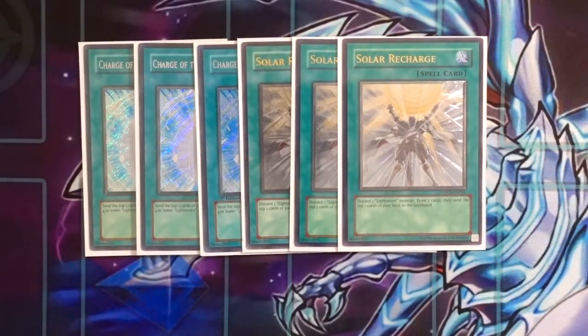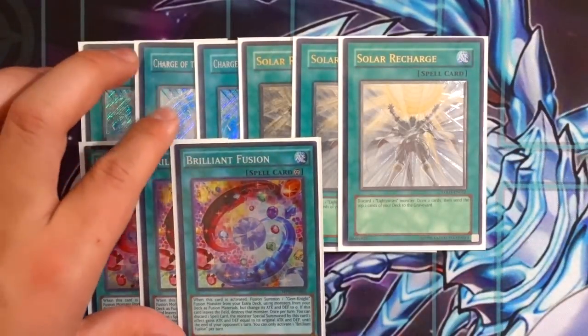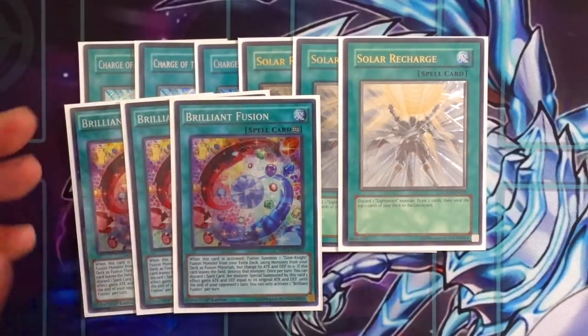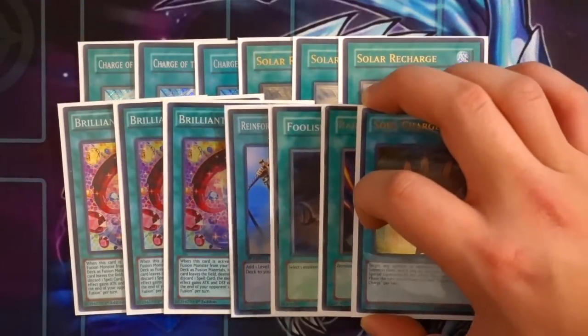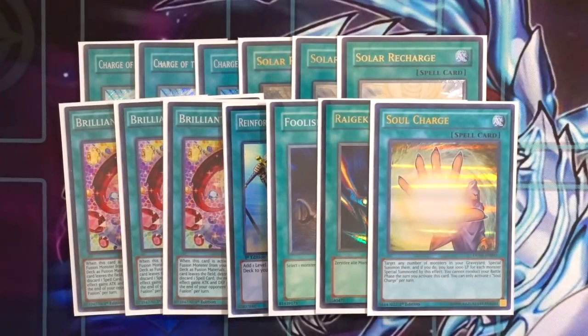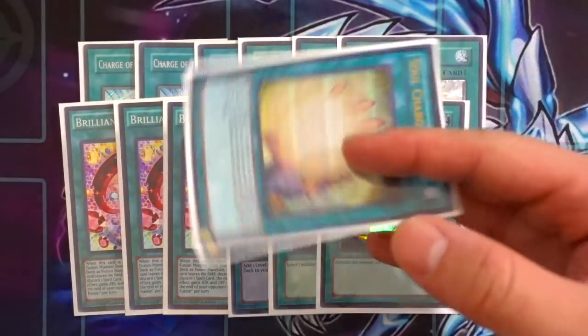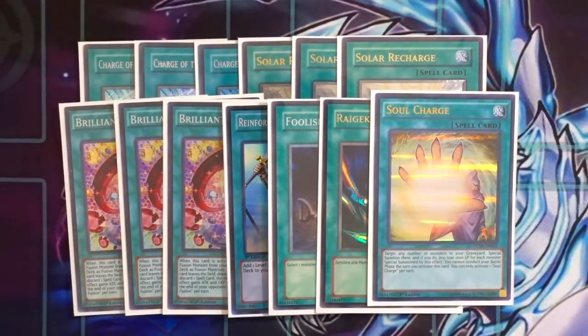The card you always want to open is Triple Brilliant Fusion — helps you extend combo plays even further and gets you access to Seraphinite for the additional normal summon. For one-ofs: Reinforcement of the Army gets you access to Raiden and Goblinburg. Foolish Burial sends Fairy Tail Snow, Wolf, Trick Clown, and Heroic Challenger Excalibur to the graveyard. Raigeki and Soul Charge round out the one-ofs — Soul Charge in this deck is absolutely incredible and very explosive.